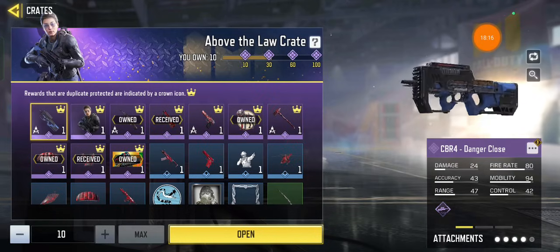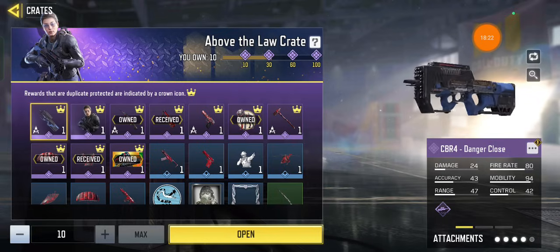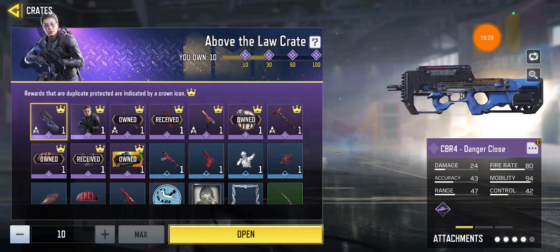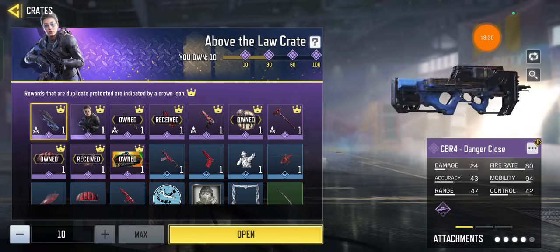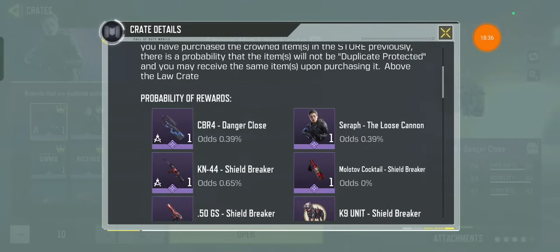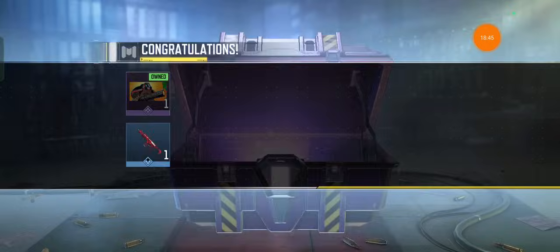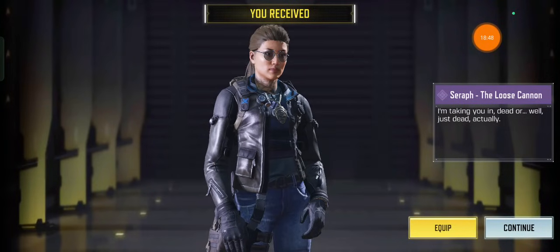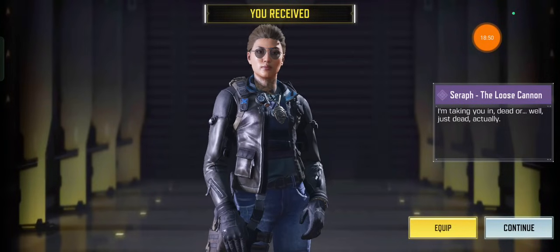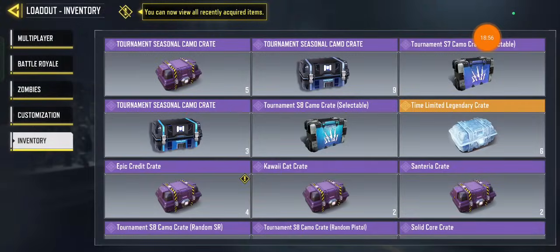This one I have 10 — oh please, give me this CBR skin! This is an awesome skin, a very good pay-to-win Ironside skin. Come on please — 0.39% chance. Please, please, please — oh. I'll take a character skin please. No — you win some, you lose some.